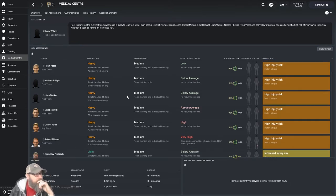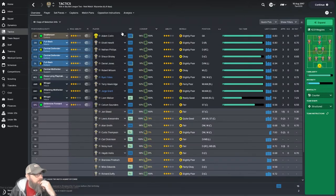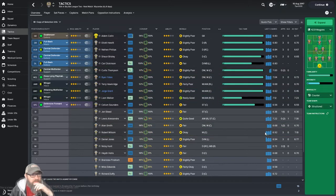Match fatigue is the issue, so maybe what we need is a little bit of team rotation. Daniel Jones has a high injury susceptibility as does Robert Milsom, so let's see if we can get those two guys out of our next match. Looking at tactics — for Jones, Carl Dickinson can fill in, a little step back but we can do that. For Milsom, Curtis Thompson has played better recently with a 7.0 and 7.4 in the last two games, so we'll run him in.